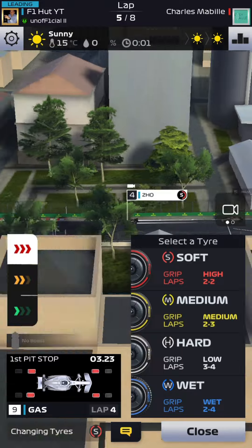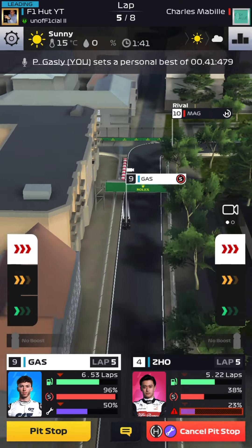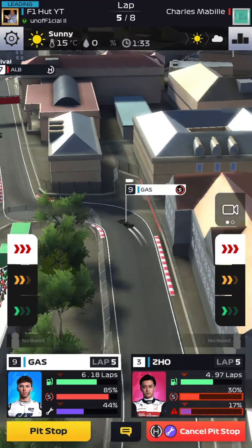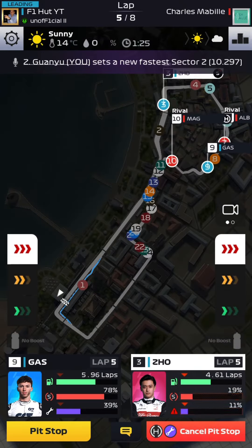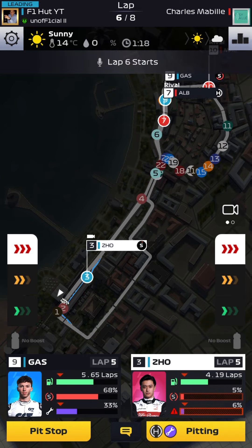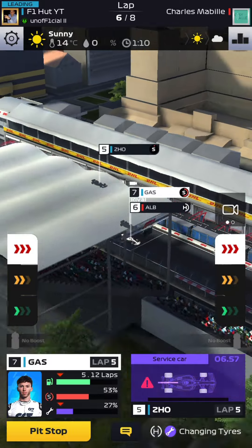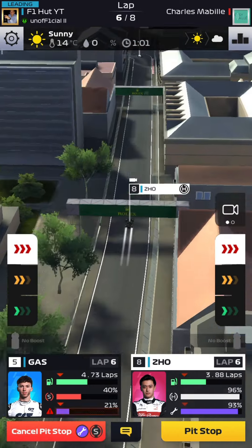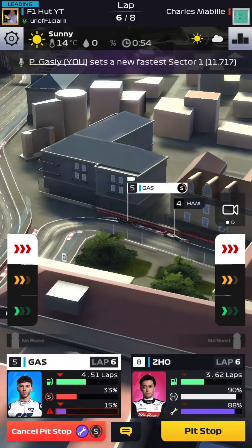If you're in Series 4 and just started, use Series 3 drivers — or if you've unlocked stronger drivers, just use them. You'll be qualifying at the front of the grid for the first five or six series, but after that things drop massively, so be careful about driver levels and your setup. In higher series you'll need tweaks: sometimes use a weaker driver paired with your strongest, a fast pit stop time setup, or adjust your highest or lowest downforce without worrying about pit stop time.